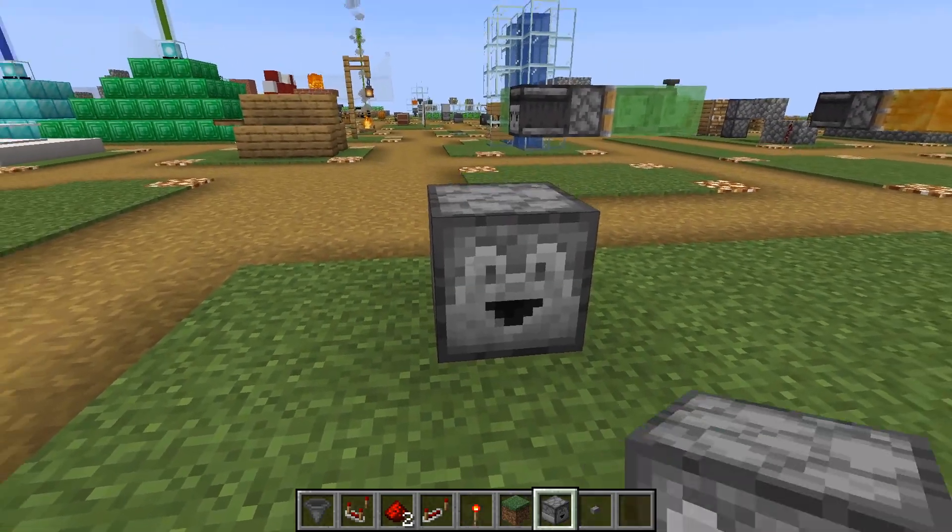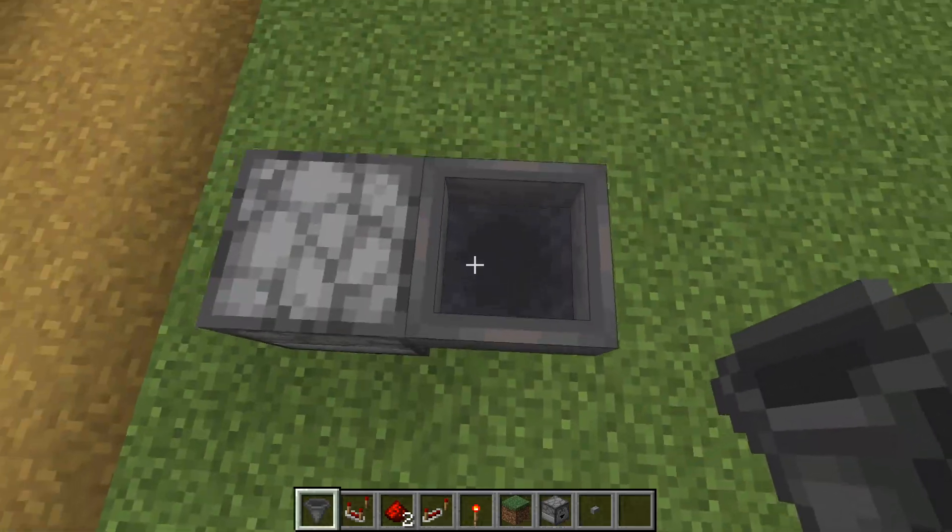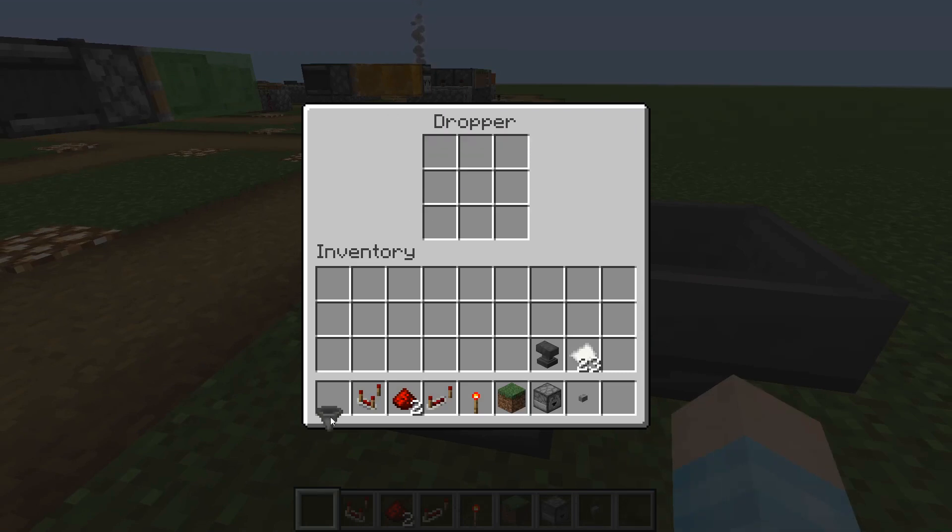So what you're going to do is find a spot, place your dropper facing this way, take a hopper, hold shift, right click the hopper. So when you throw anything in the hopper, it will go into the dropper.